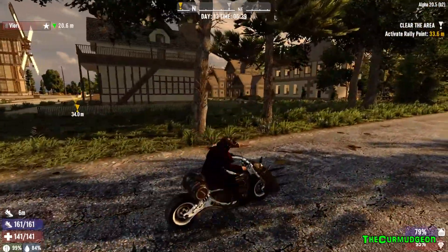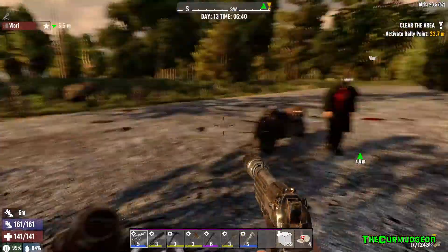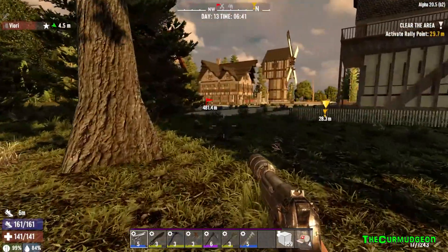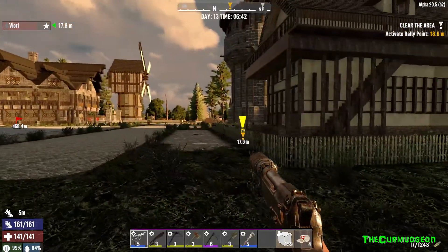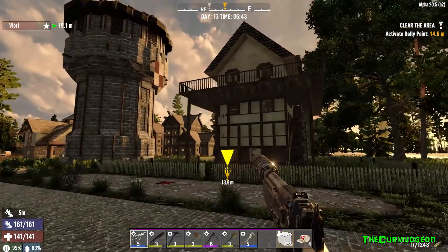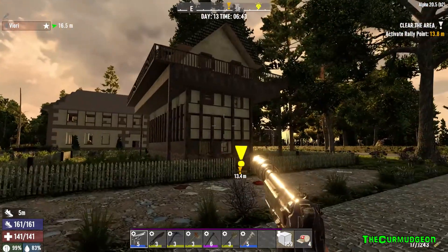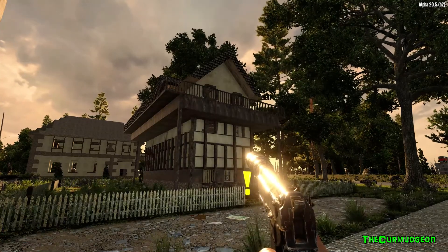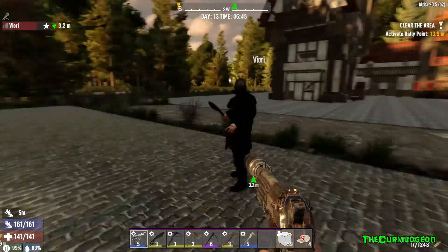That looks like mine right there. We should be safe parking here. Yeah, this looks like your quest location. I want to get a picture of this too — look at that windmill and that building. Trader Bob sent us here thinking that somehow it would be to everyone's advantage for us to perhaps clear out the zombies or find some hidden documents or something.